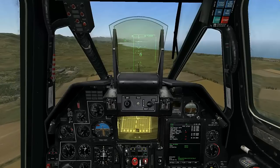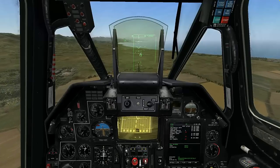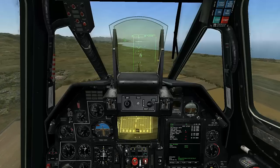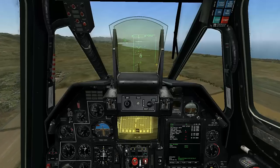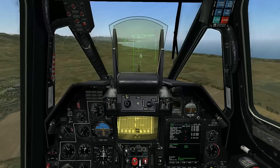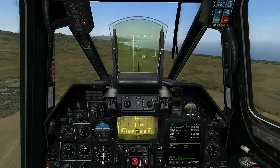Pressing the C key on your keyboard will select the gun, and here we can see how the HUD changes. The rectangle that appears on the HUD is the traverse limits for the cannon. The C icon that appears on the HUD, as well as the Shkval display, indicates that it's clear to fire.